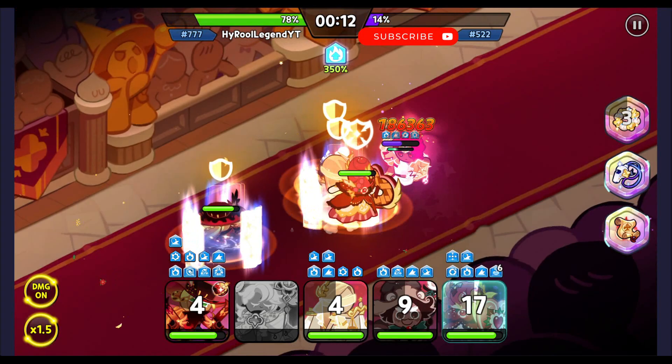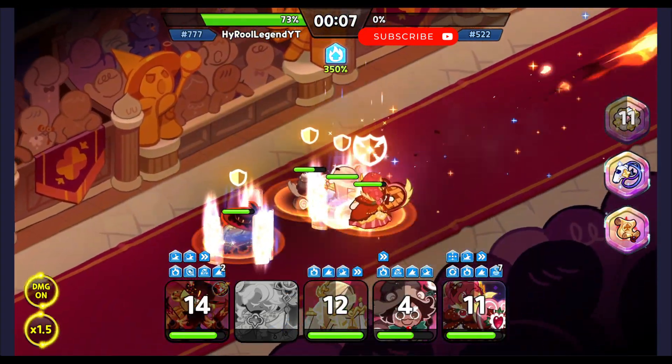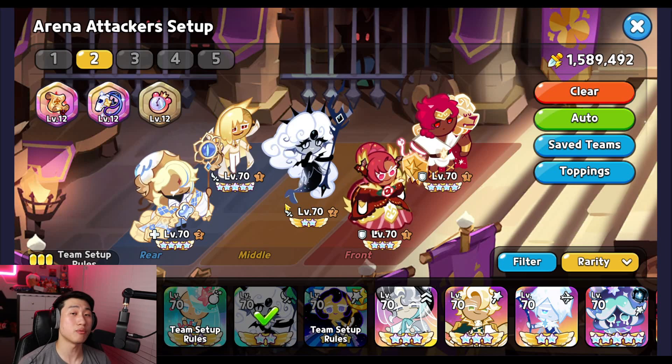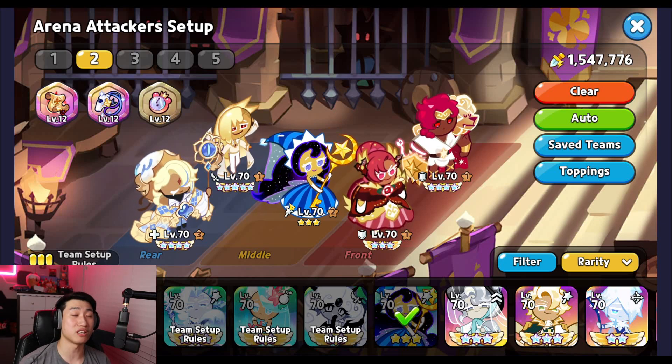The vampire comp is going to be another comp added to the pool that a lot of people will use, especially if they have a vampire. You can also replace moonlight with black pearl — black pearl will do a little better against monocle comps, because if they purify the terror from her skill, they're going to take extra damage as well. Thank you for watching, hope you found the video helpful, and I'll see you on the next one.